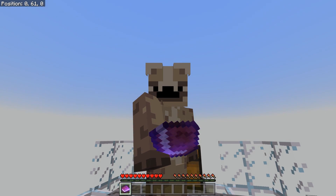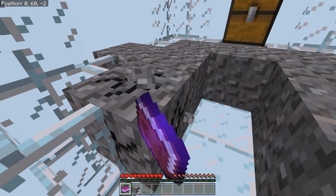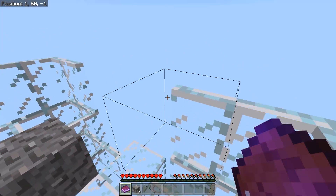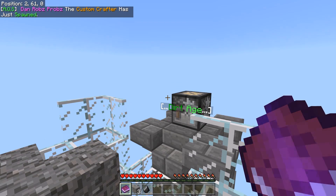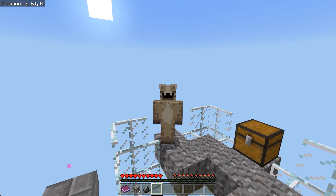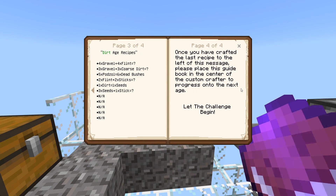You put the book in the custom dropper, which I've called a custom crafter. I'm going to show you this — hopefully I'll get some flint quite quickly. I've also added some crazy sound effects. Here's the piece of flint, so get ready for this. 'Welcome to the dirt age. In this age you will gather gravel and flint and learn how to craft coarse dirt. There is a guidebook to help you. Follow it. And good luck.'